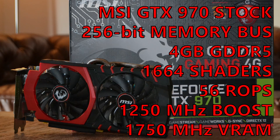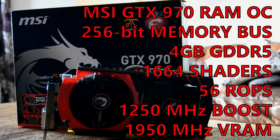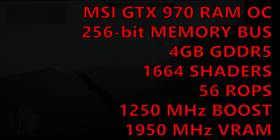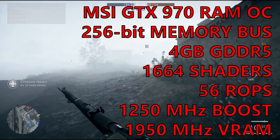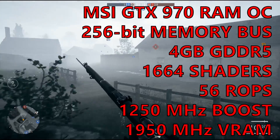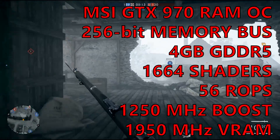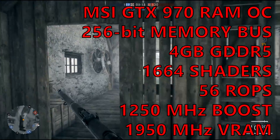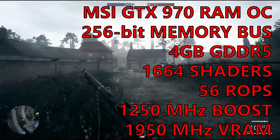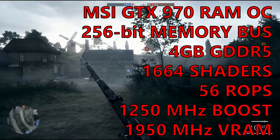The first step was to overclock the memory further. Like the core, the VRAM on the GTX 970 is nicely overclockable. Taking the card from its effective speed of 7 GHz to a stable speed of 7.8 GHz — about 11% faster than stock — was as simple as moving a slider in MSI Afterburner. This upped the bandwidth from 224 GB/s up to 249 GB/s.